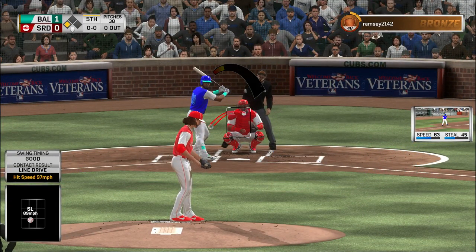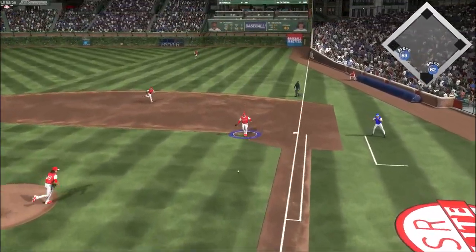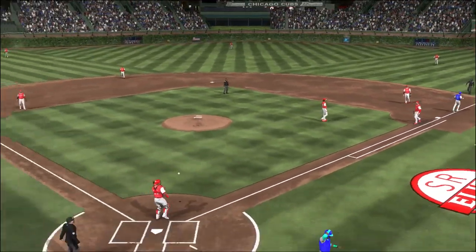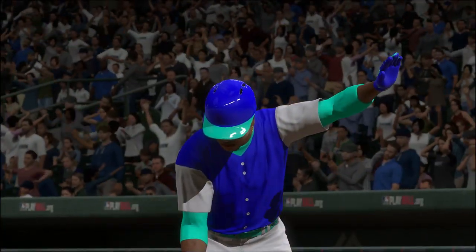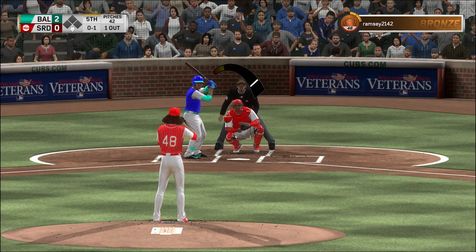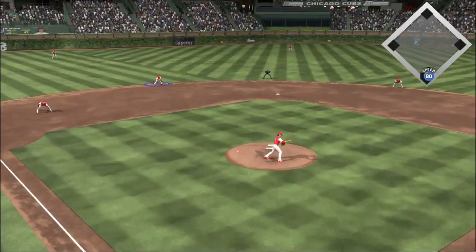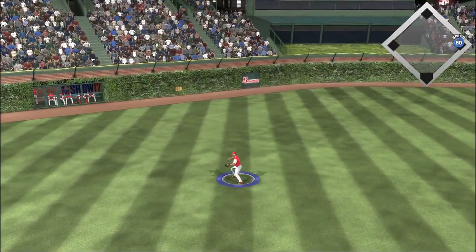Now to the plate, Eddie Rosario. Late action on that slider right there — it's hard to do anything with that pitch unless you're sitting on it and catch it out front. Stepping in, Jose Ramirez — 0-for-1. He swung right through that changeup. The changeup is a tough pitch to swing at for the first pitch, because you haven't measured his velocity yet — you don't know what you're going to see coming in.